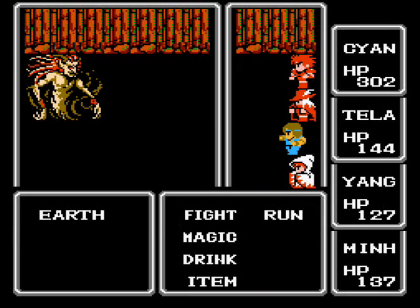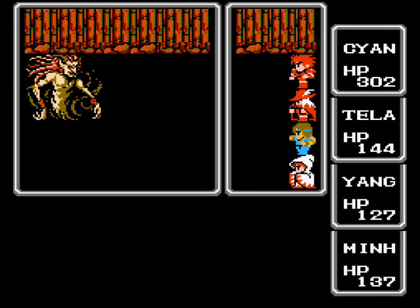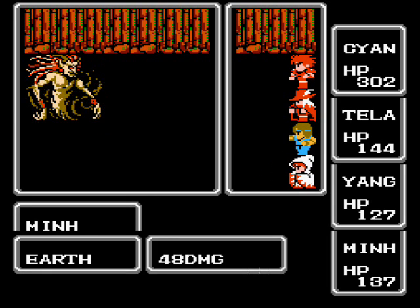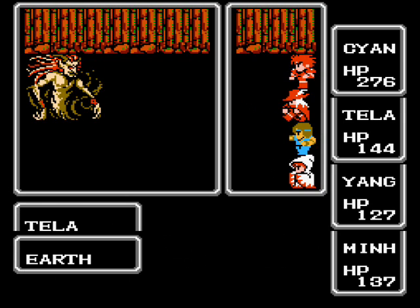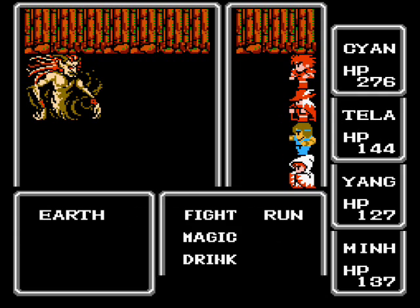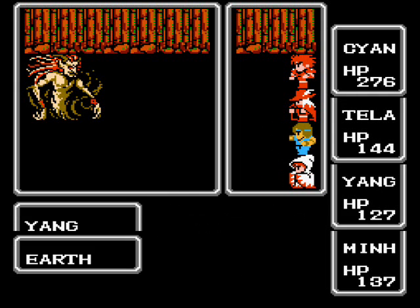As you can see, an enemy is simply called Earth. Weak to Fire, has almost 300 HP. It's not really too challenging. If he hits someone other than your fighter or red mage, you might be in a little bit of hurt there, but I don't think it's too much to worry about.